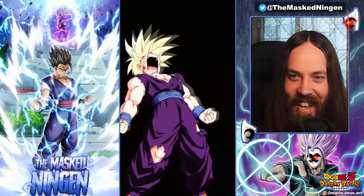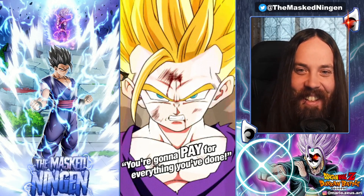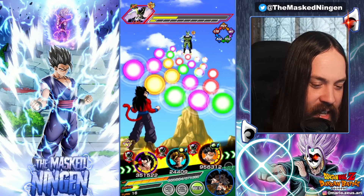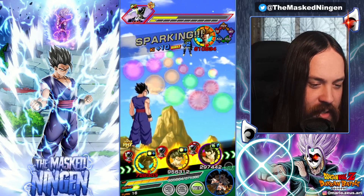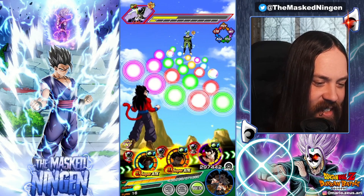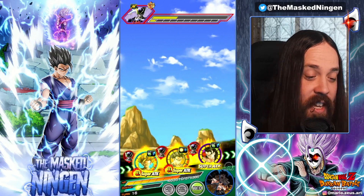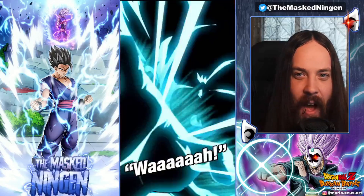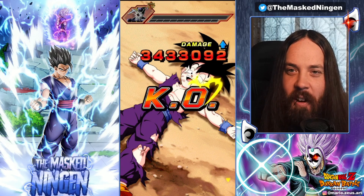It took some doing but we got there! I hope they do the required app update to allow them to change active skills for these transforming units, because I want to see that ability more often — it's just so cool. Let's grab these same type orbs. It's a good thing he didn't super in slot one because even with type advantage we might have died. How fitting to finish off Perfect Cell with the Father-Son Kamehameha — there's Gohan, all tuckered out.